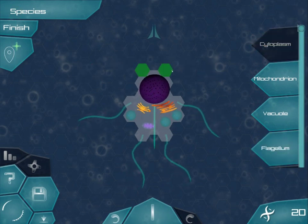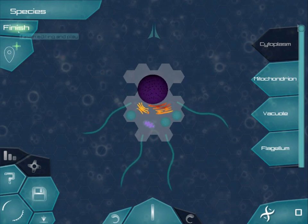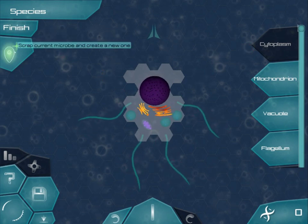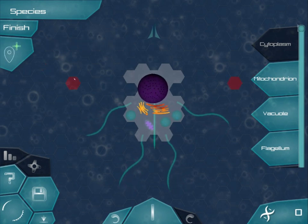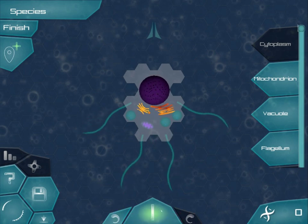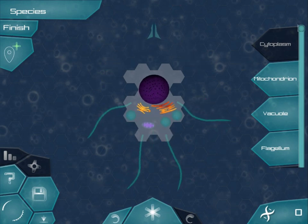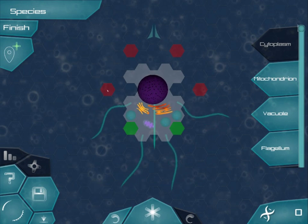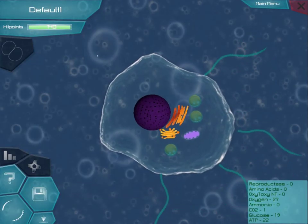One thing cytoplasm is good for is adding a bunch of health to you. If you don't like your cell, you can press this button and it'll delete every single organelle. This is the back button, this is the forward button, this is symmetry — there's four-way symmetry and six-way. Over here, you can click to rename your species, but it doesn't actually work, so I don't suggest doing that unless you want to break the game. Let's return back to the environment.